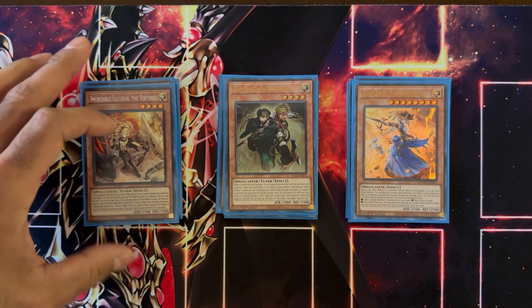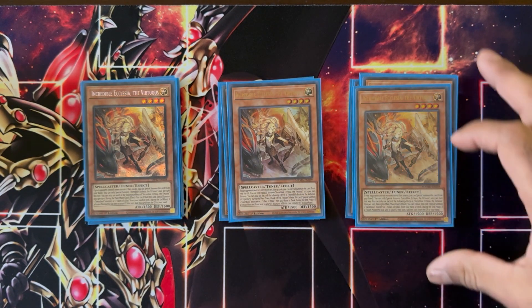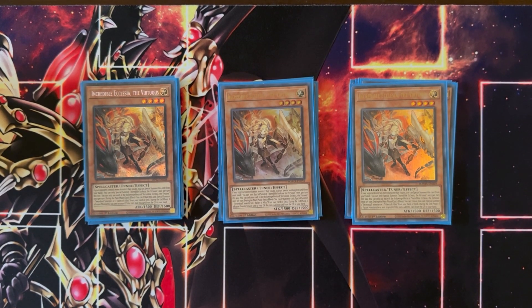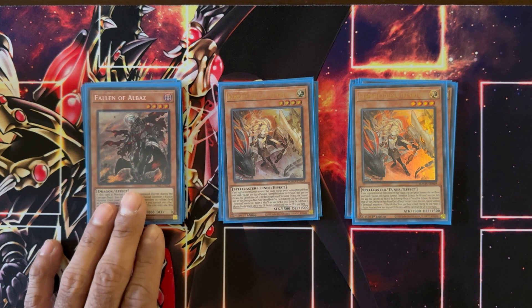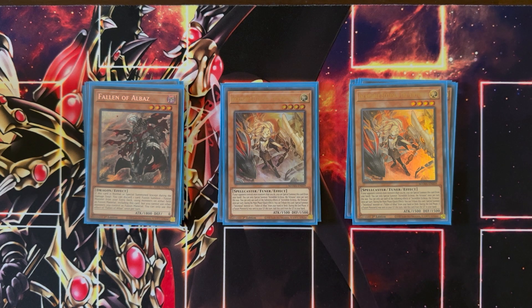We're then playing another key starter for the deck. You have Mo Ye, and now you also have three copies of Incredible Ecclesia the Virtuous. This card has a great effect — you can special summon her if your opponent controls more monsters than you do. You can also tribute her to special summon a Sword Soul monster from your deck or Fallen of Al-Baz from hand or deck. We're actually playing one Fallen of Al-Baz as an interruption here. This is a synchro-focused deck, not a fusion-focused deck, but Al-Baz has some nice plays, especially summoning him off of Ecclesia's effect if you want to fuse away one of your opponent's monsters. Your primary target for Ecclesia is summoning Mo Ye from the deck.